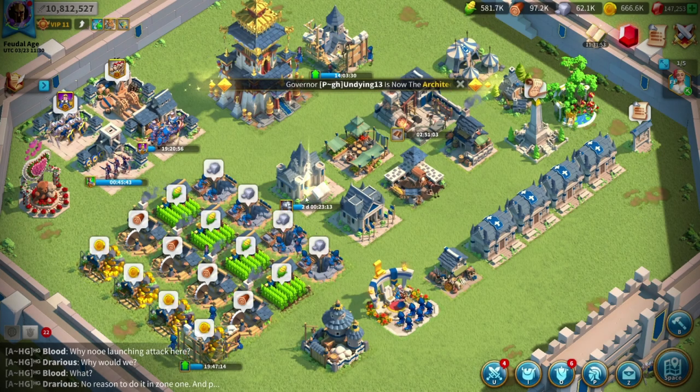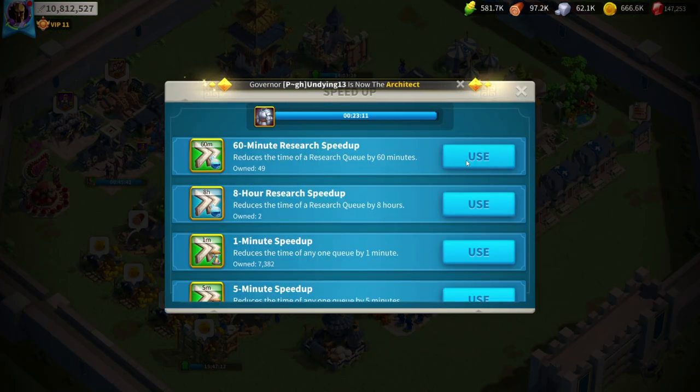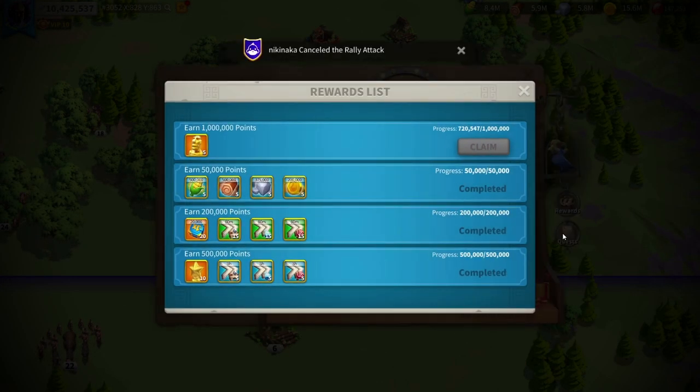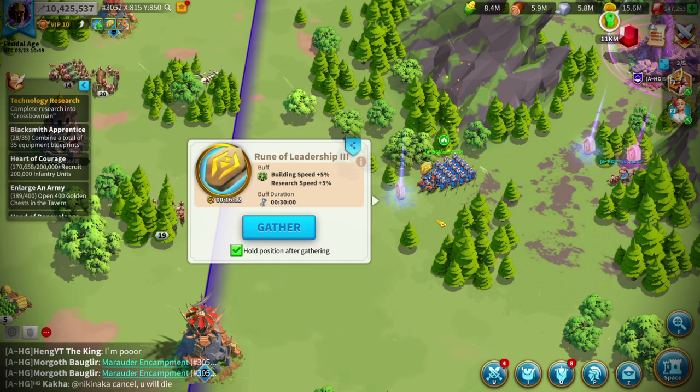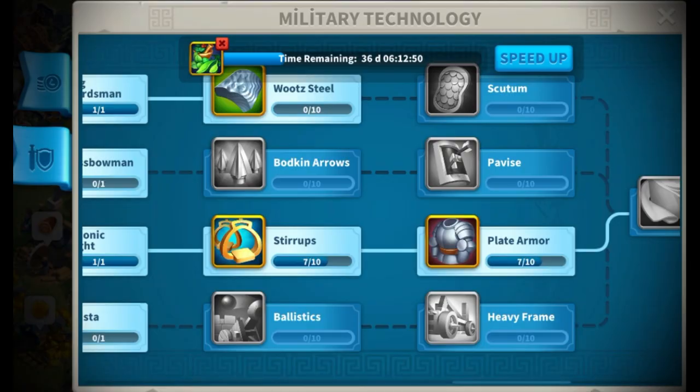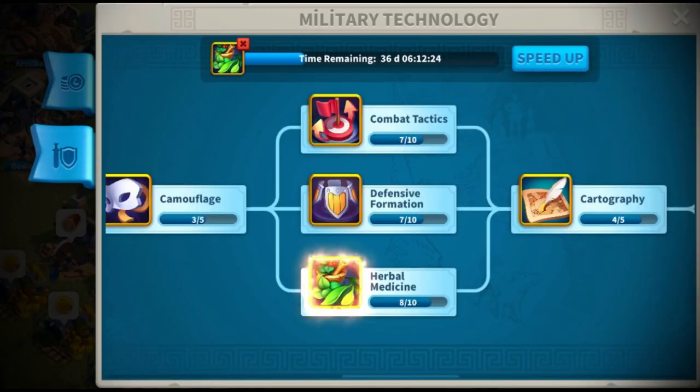Next thing to do was upgrading our technology. It's not worth speeding up your tech just for this event, but we also had Zenith of Power and I was still trying to reach 1 million points to get my 5 legendary sculptures. So I decided to go for it — grabbed the research rune, asked for the scientist title, and started researching. After a few hours we had more HP, more defense, and more attack.